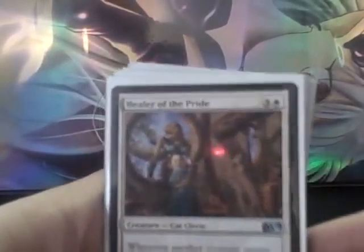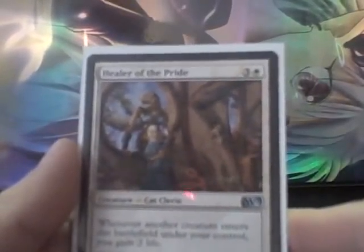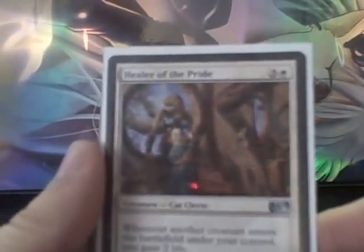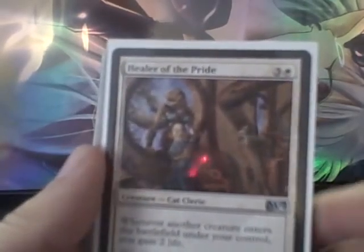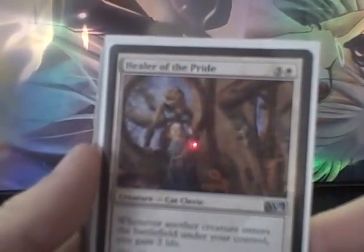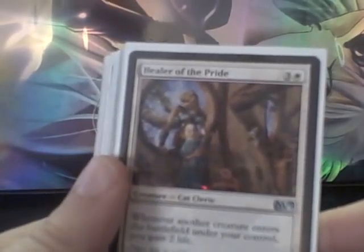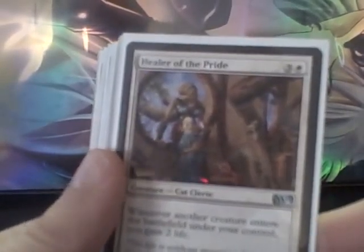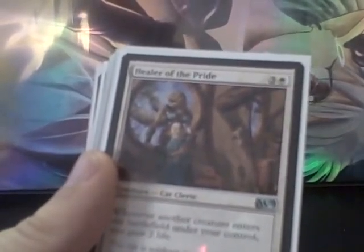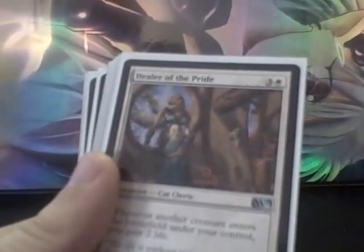Healer of the Pride is one of the stronger cards in the deck for the particular strategy I was going for. Whenever another creature enters the battlefield under your control, gain 2 life — this can start to swing races. My curve is a little bit on the high side, so being able to get this down on turn 3 or turn 4 and then gain some life as I put my larger creatures in play was extremely beneficial. This also works very well with the Knight Attendant that puts an additional 1/1 into play — that's 4 life right there.